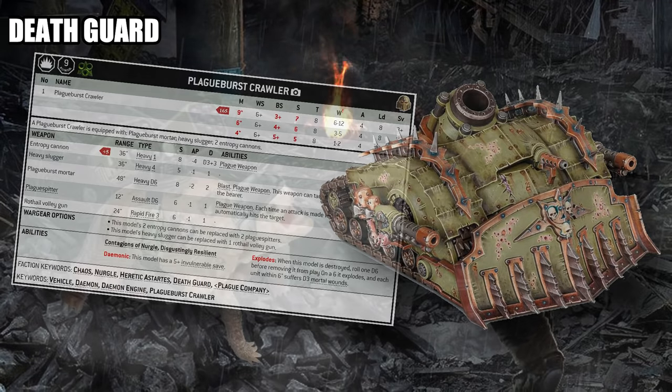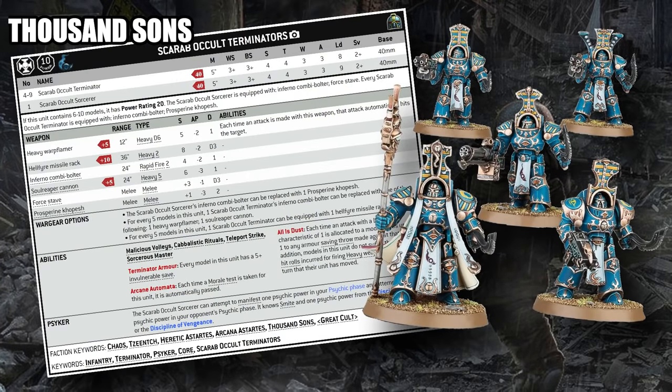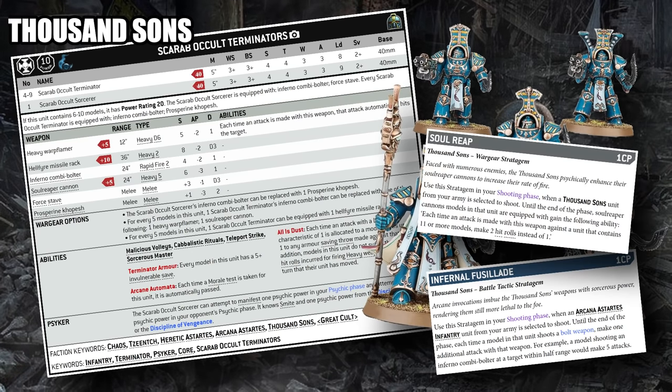Moving on to a less straightforward faction — Thousand Sons — I've chosen the Scarab Occult Terminators. These guys don't really seem like the backbone of a powerful gun line, given they basically only have a standard terminator loadout with pretty decent melee output and essentially just a storm bolter. But the way Thousand Sons use this unit is more of a battleship than you'd expect. With access to abilities like Empyric Guidance to increase the range of their weapons to 30 inches, Scarab Occult Terminators can reach out much farther down the table than you'd expect. On top of that, a litany of powerful bonuses and stratagems can skyrocket their damage output.